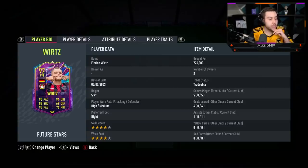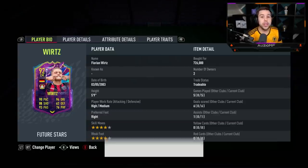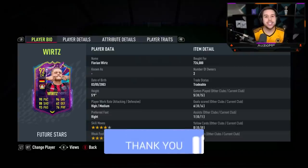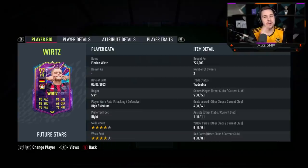Where would he go in the attackers tier list? We released the tier list three days ago — the only CAM that made S-tier was Phil Foden. Do I believe this card is on a Phil Foden level? I don't, especially with Foden having that lean body type and feeling absolutely stupid on the ball. So Wurtz is going to go into A-plus for me. I hope you guys enjoyed the video — if you did, make sure to leave a like and a comment. Peace.